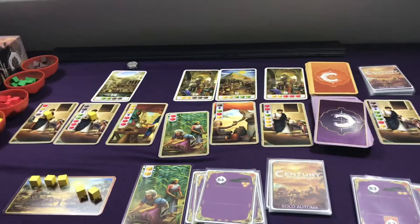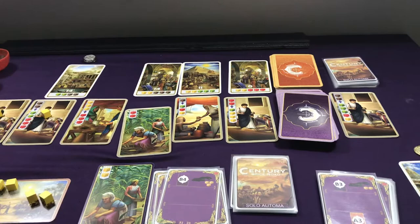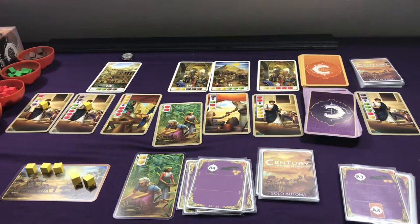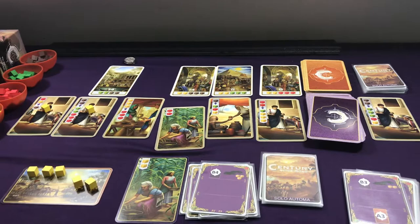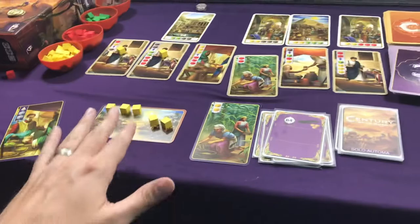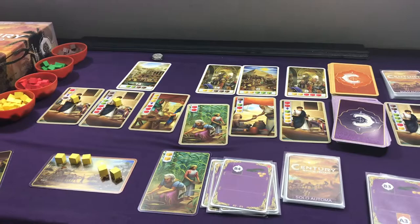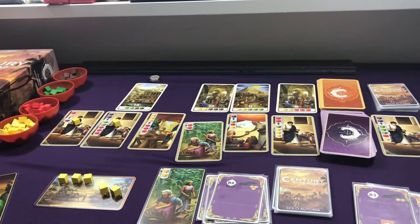On standard difficulty, I win about 50% of the time; on expert difficulty, it's about 30% of the time. With expert difficulty, the Automa goes first, but you get the last turn. In standard difficulty, since you go first, the end of the turn comes on the Automa's turn — so if you collect your sixth point card, make sure you don't have a lot of yellow cubes left because you'll be giving points to the Automa. Give it a shot and let me know what you think. I'll be posting a solo playthrough on standard mode so everyone can see exactly how it's played.